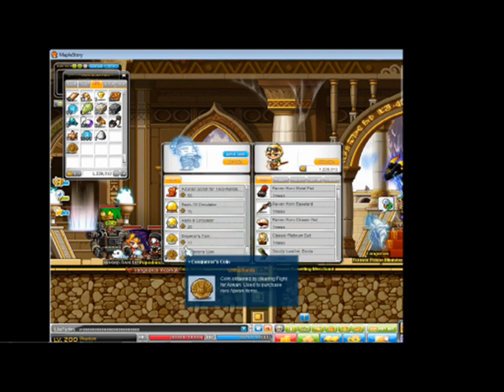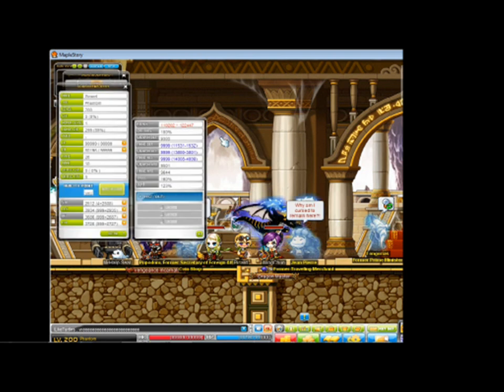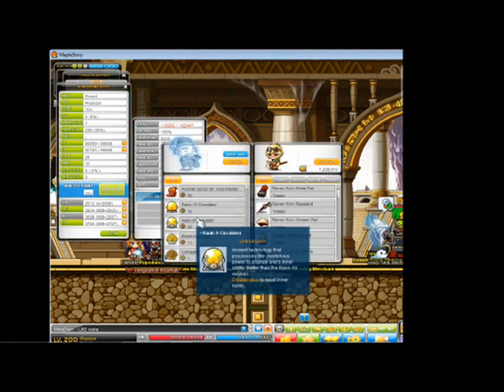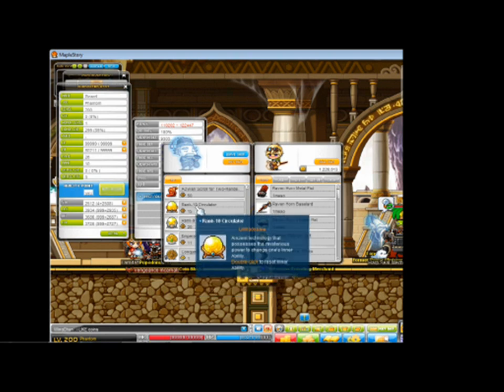With Conqueror's Coins you can also buy Emperor's Coins, which are for very special items that Jean-Pierre currently doesn't have for sale. You also have something in Aswan called Inner Ability — open your character stat menu to see it. It's like having a permanent potential stat on you: you unlock one at level 2, the next at Honor Experience level 30, and the third at level 70. You can buy circulators here to reset your Inner Abilities, and there are different circulators for different levels of Inner Ability.